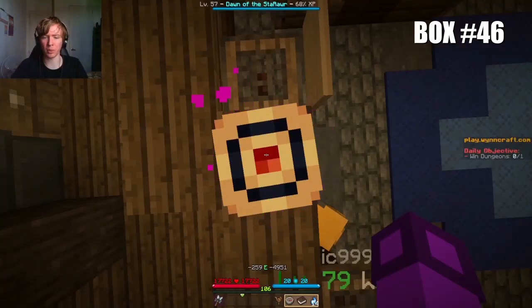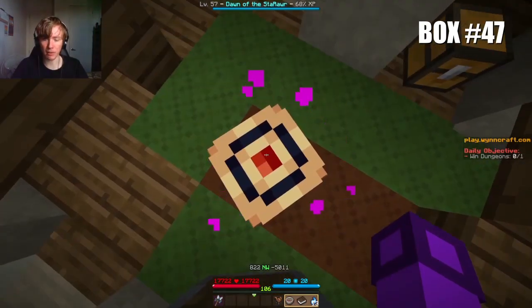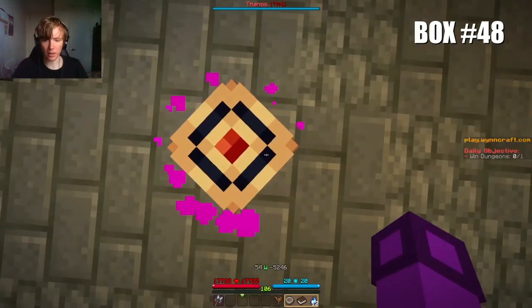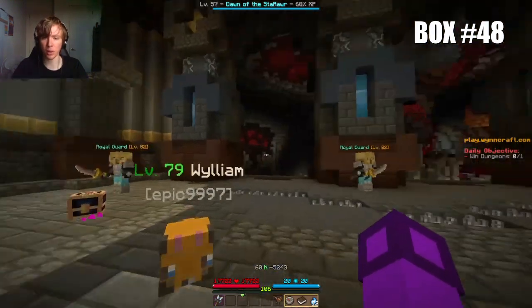Box number 46 is at the exact coordinates minus 259, minus 4951, inside of this room in the Letvis Air Base. Box number 47 is at the exact coordinates 822, minus 5011, inside of this building near the top of Thesid. At the exact coordinates of 54, minus 5246, next to the King's Throne in Thanos.